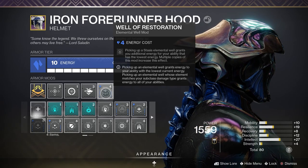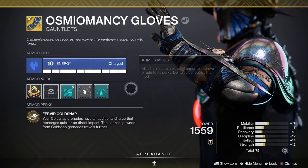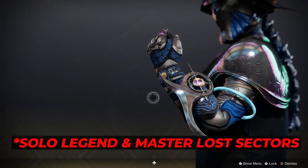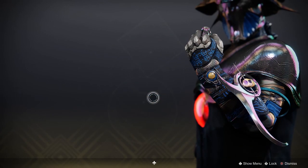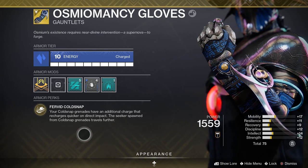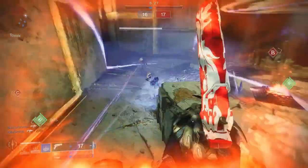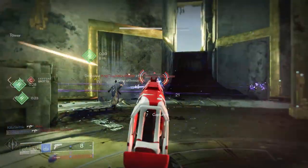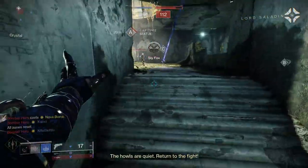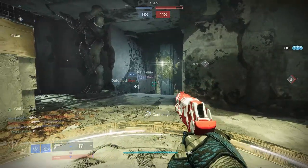Now let's talk about our exotic: the Osmiomancy Gloves. New with the release of the Witch Queen expansion, and farmable through solo legend and master lost sectors. This glove allows us to have two upgraded Cold Snap grenades. They recharge quicker on direct impact, and the Seeker spawn travels further. This is super useful in PvP to freeze other players. Although it is kinda fun to flank players with your turret, players will destroy your turrets almost immediately, so for PvP it's best to just use Cold Snap and the buff you get with these exotic gloves.